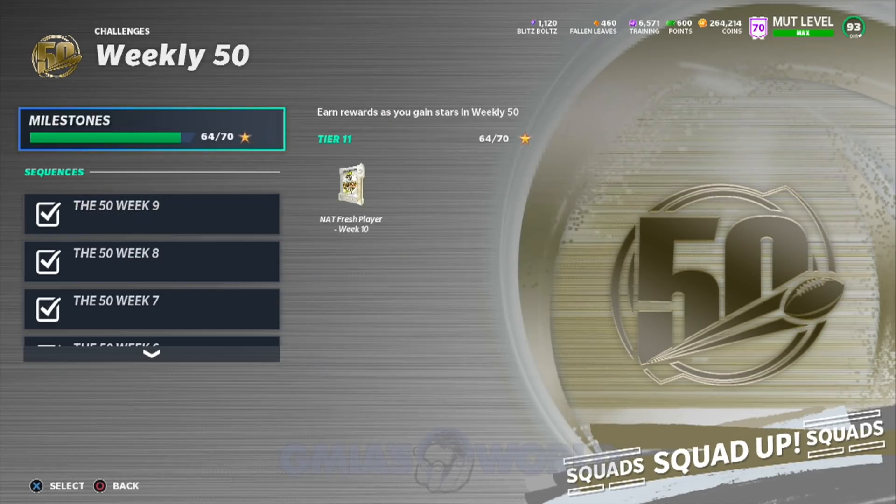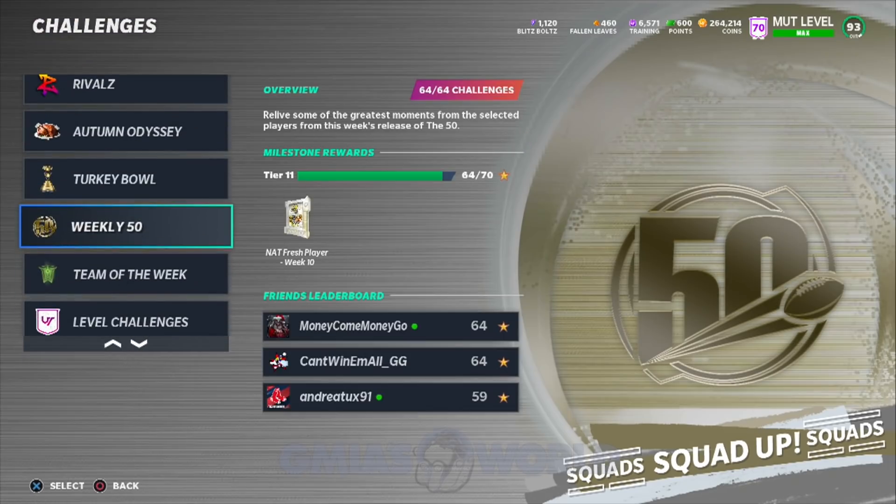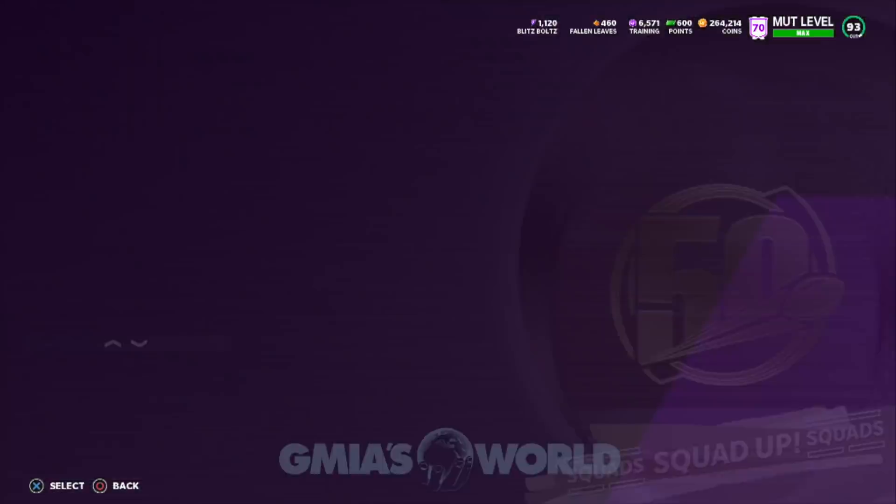So when you go to the 50 and see the weekly stuff you're supposed to do, you're going to get one of those NAT cards, which is an 83 that goes into that set. Primarily, you're going to be able to get yourself one of the NAT fresh players that are 83. I have yet to receive a lower level card like an 82 or 81 based on when they've been releasing the current 93 overalls. We're focused on Calvin Johnson — Megatron. I know a lot of you guys want him on your squad.